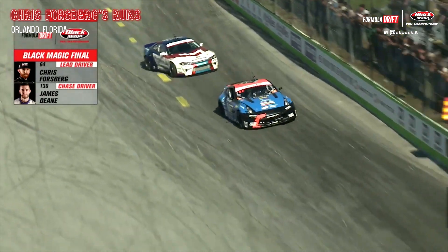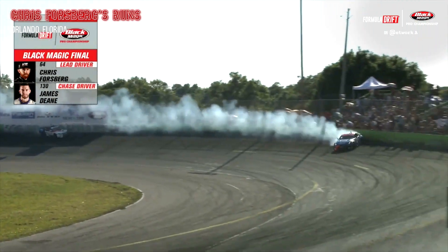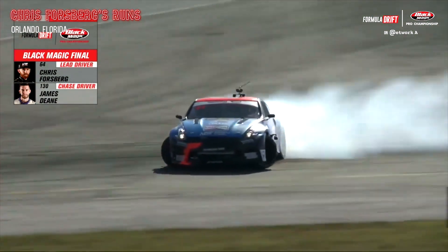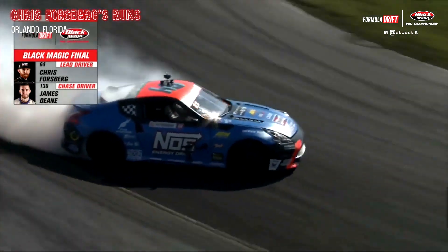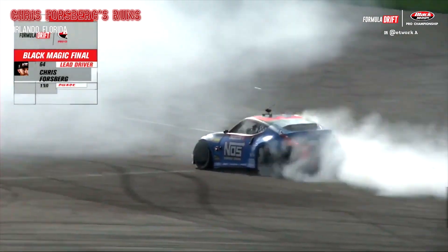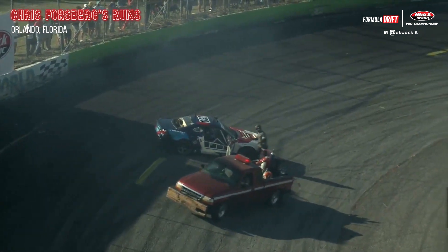Orlando, and around the world. Chris Forsberg initiates into the bank — look at James Dean quickly. Oh, James Dean — a massive mistake! James Dean gets out of shape and slams into the wall. Chris Forsberg continues on for a victory lap. Want to make sure that James Dean is okay. And with that, Chris Forsberg will undeniably be your winner.